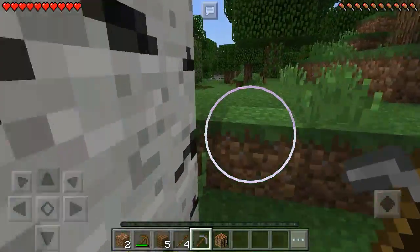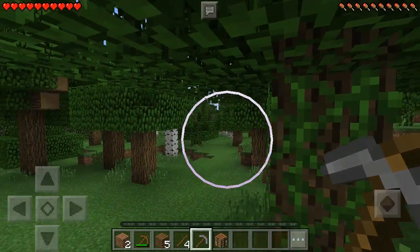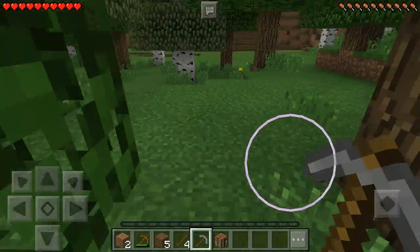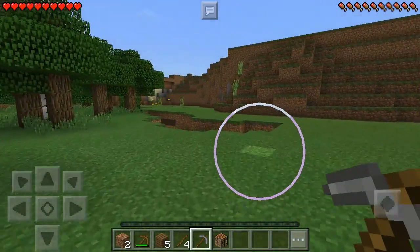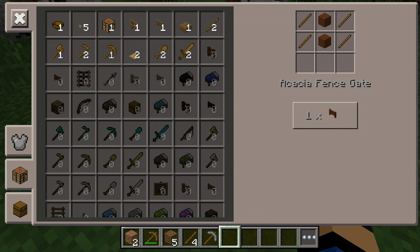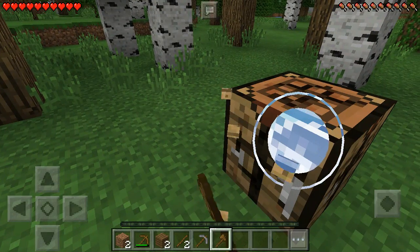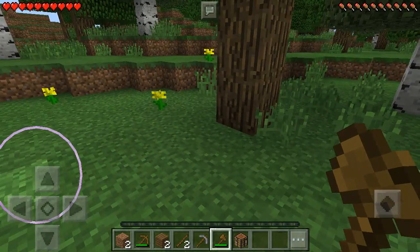Okay, this looks like a secret base — like from Alpha Sapphire and Omega Ruby, Gen 3 Pokémon. I'm just trying to find a cave — I need iron. This episode I'm just going to be gathering materials, you know. I think that's all I'm going to do for this episode really. I just want to kind of grab materials and do a ton of stuff. I'm going to do mining in another episode.